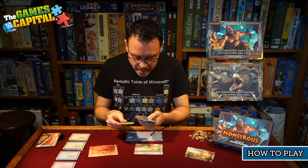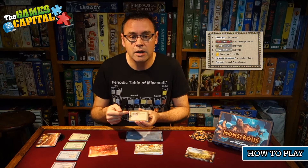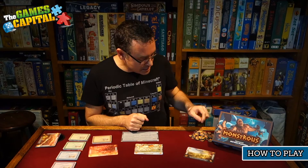Then each player will have a deck of cards — these are the monsters that come into play. Every deck is identical. The monster cards are double-sided and have a different effect on each side, which we'll go into in a moment. Each player also has a summary card outlining what happens on a turn, and a large summary card telling you what all the locations do and, on the reverse side, what all the monsters do during the game.